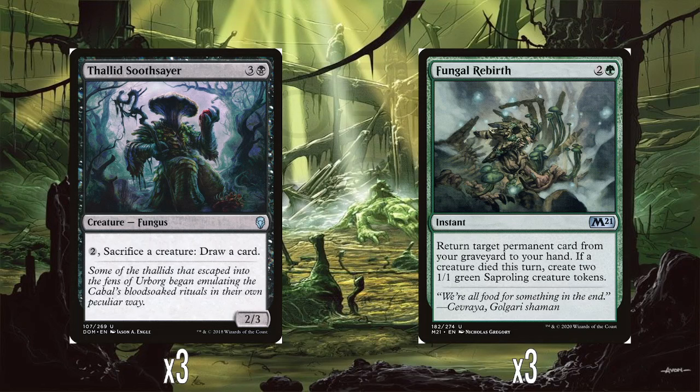We've got three Thalid Soothsayers — three and a black for a 2/3. You can pay two and sacrifice a creature to draw a card. We're making a whole bunch of little tokens, so this is nice — just keep drawing cards. It also triggers off the Descend of the Myco Tyrant if he's out. Just a really nice ability to have, sacrificing useless little tokens just to keep drawing cards. And then for utility, three Fungal Rebirths — two and a green, instant speed. You return a permanent from your graveyard to your hand, and if a creature has died this turn — which shouldn't be difficult with all our little tokens — it also makes sapraling creature tokens. Really, really nice.